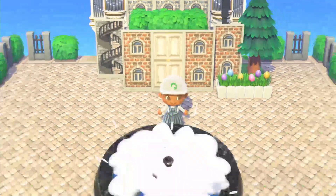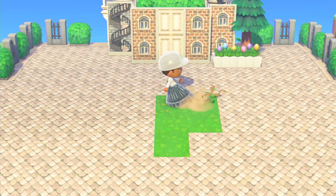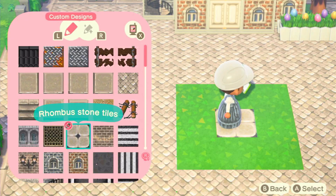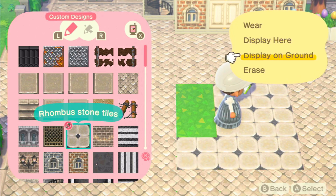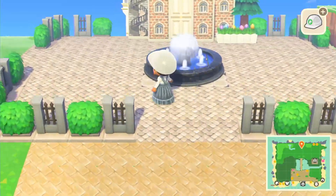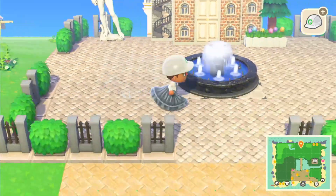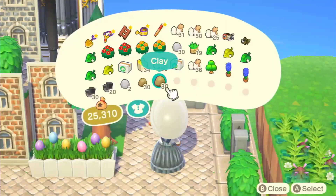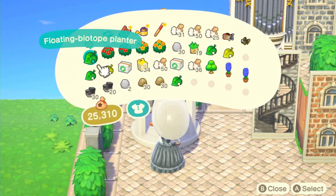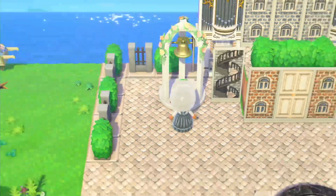I kind of wanted this to feel like a town square, so I put a fountain in the middle to give it that plaza feel. I used the black fountain because my brain was telling me to use the white one, but I really like how the black looks — it's just a nice hint of black that doesn't blend in. I felt like white might have blended in too much since I use a lot of white items in this build. I love that you can place items on the base of the fountain — that's so cool!